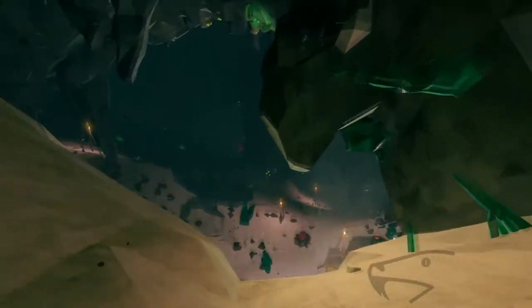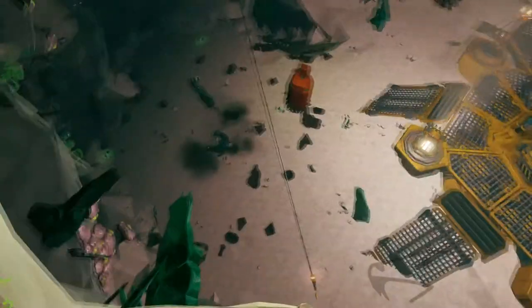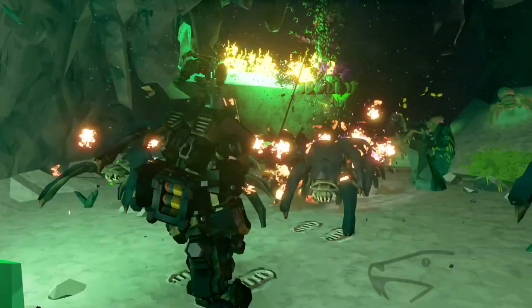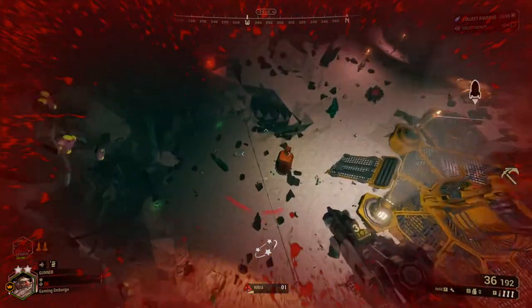From here I have two options: I could throw a zipline up from up here and then take it down, or just jump, hold E, and hit that zipline — you'll automatically grab it and take no fall damage. That's probably what I'll do. Oops, still taking a little bit of damage, but I'm alive!